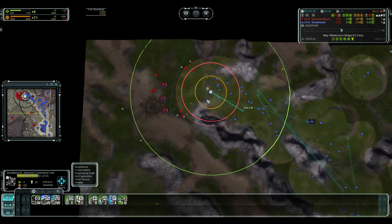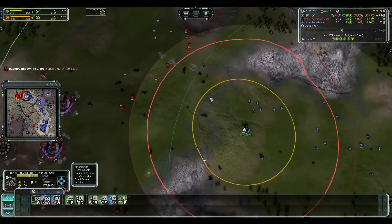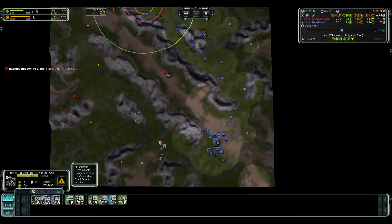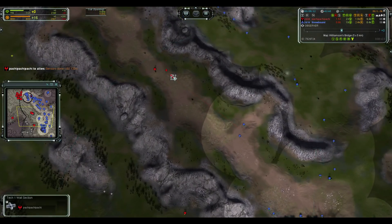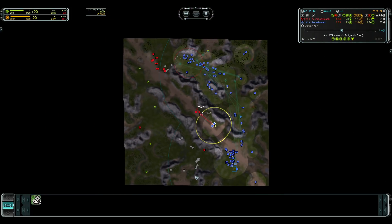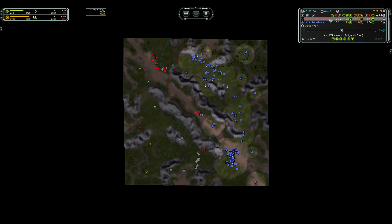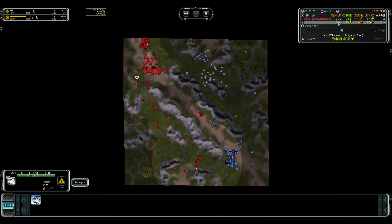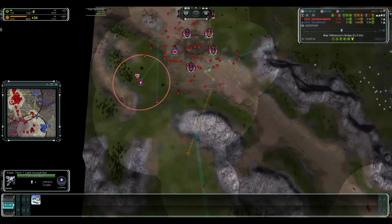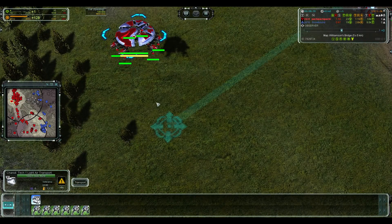He also needs maybe a radar further forward and a few more units — needs to farm as many of these Aurora as possible so he can actually continue pushing. Torn is not doing much, just trying to keep map control. There's a PD in mid but he has nothing to defend it so the arties will likely be able to take it out. Some reclaim being left for Torn to grab. Torn is still in a solid position — he has 1K more total mass and it looks like he built a second transport.